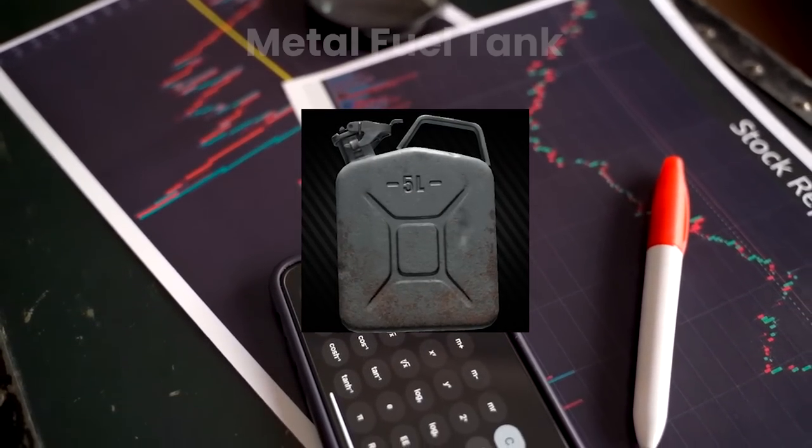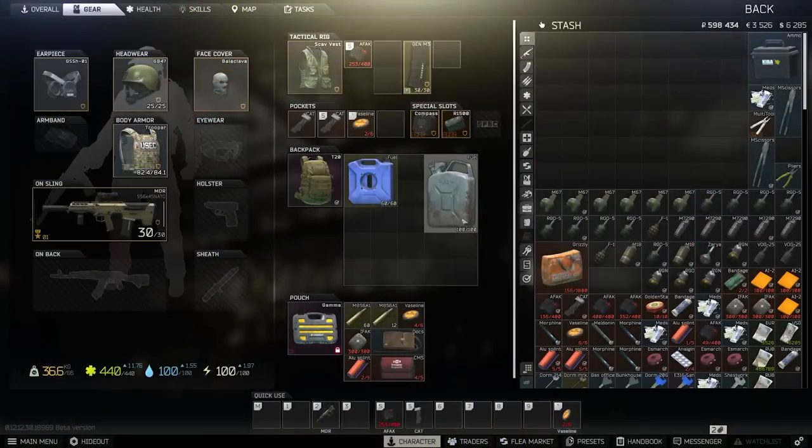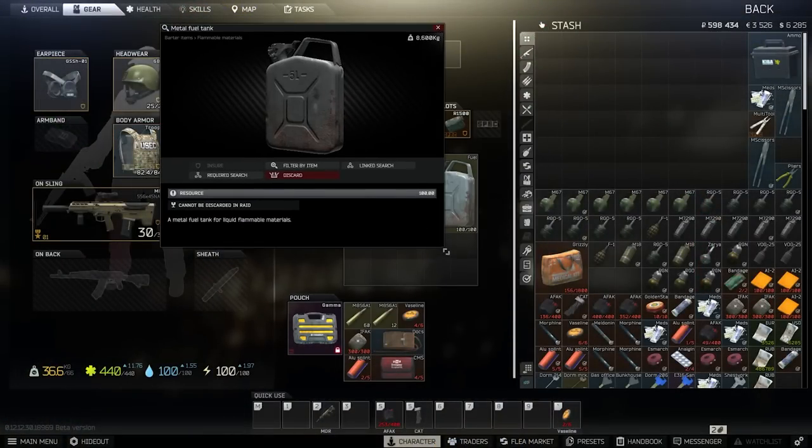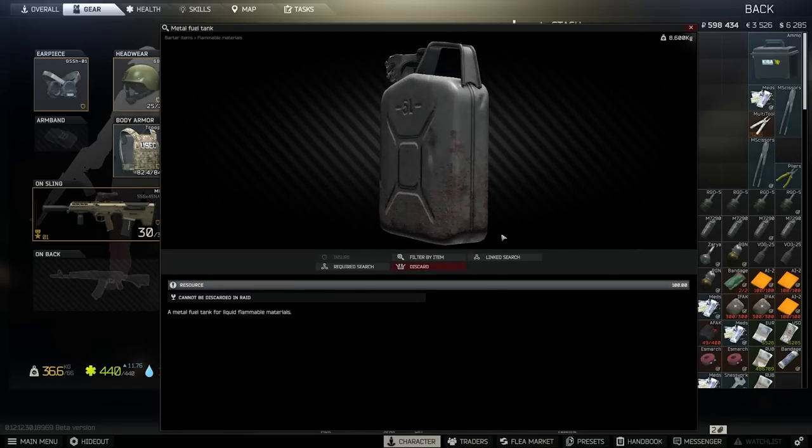Firstly we have the metal fuel tank, which is a little bit more straightforward. These hold 100 fuel units and there are a couple of barters which will be more useful later on into the wipe; however at the moment it's cheapest to grab them from the flea directly.